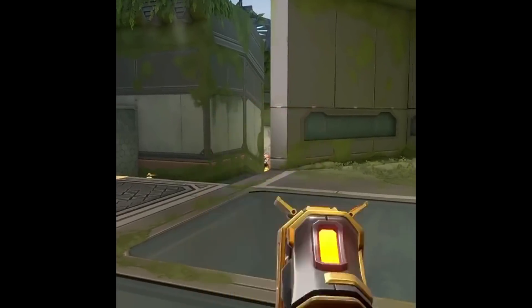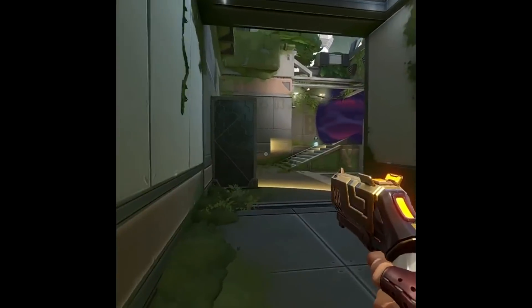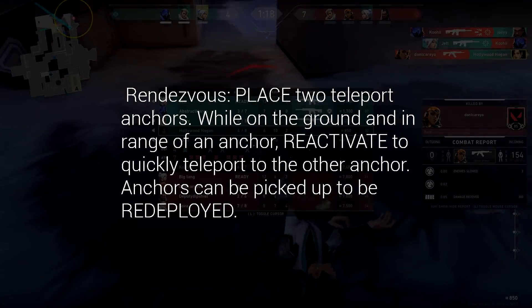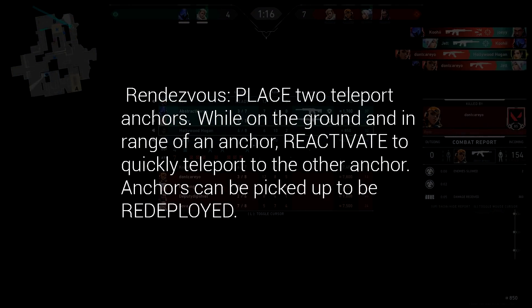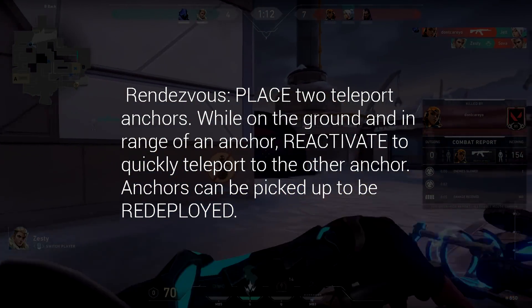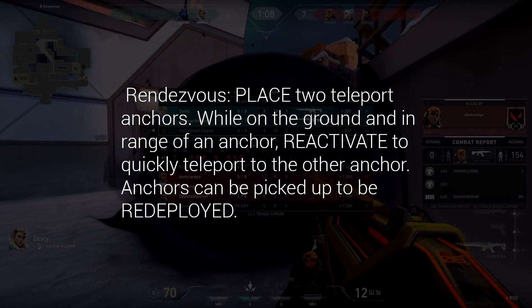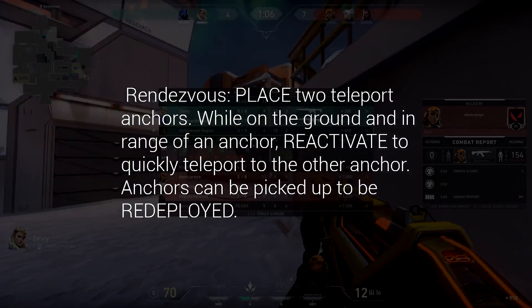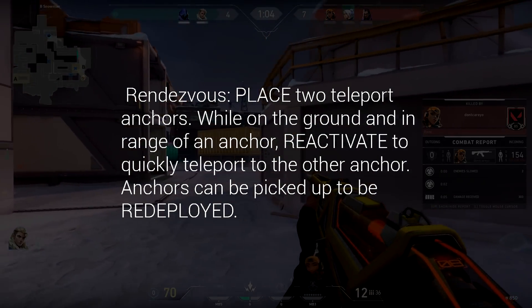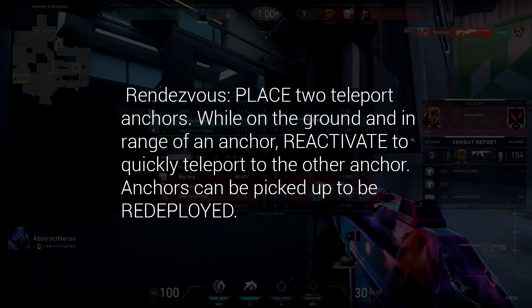As you can see here, this ability — not the pistol, which we are going to get to — but actually the teleport, up to this point which has been a duelist ability, that is Rendezvous. Place two teleport anchors while on the ground and in range of an anchor. Reactivate to quickly teleport to the other anchor. Anchors can be picked up to be redeployed. Again, this is just ultra busted. Chamber is essentially the ultimate sentinel-duelist combination.